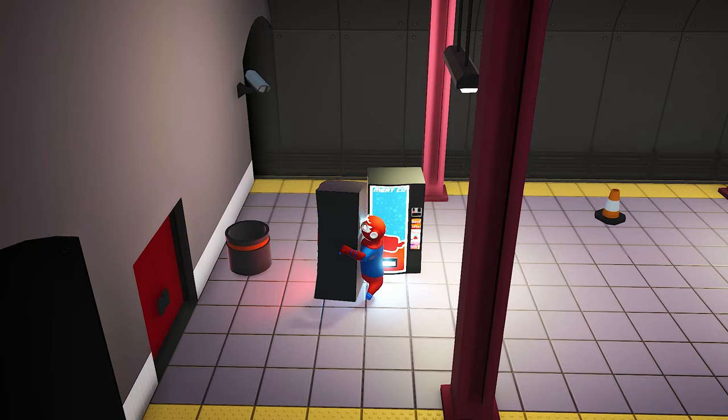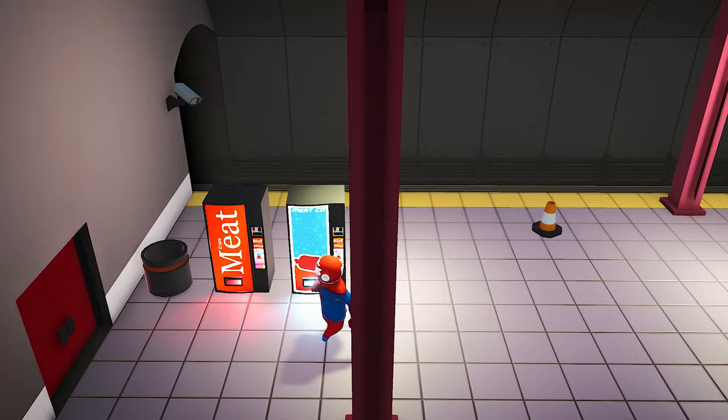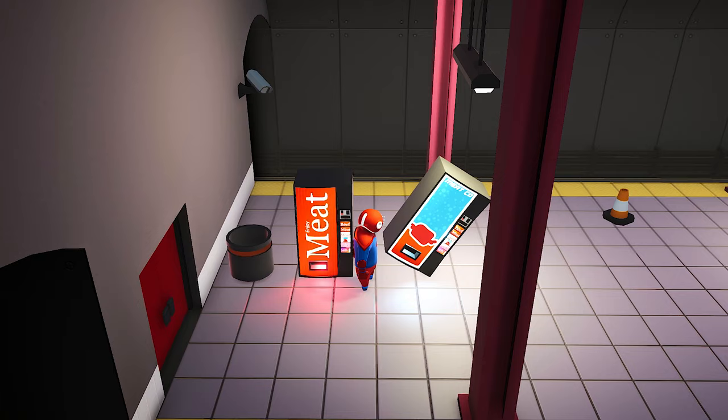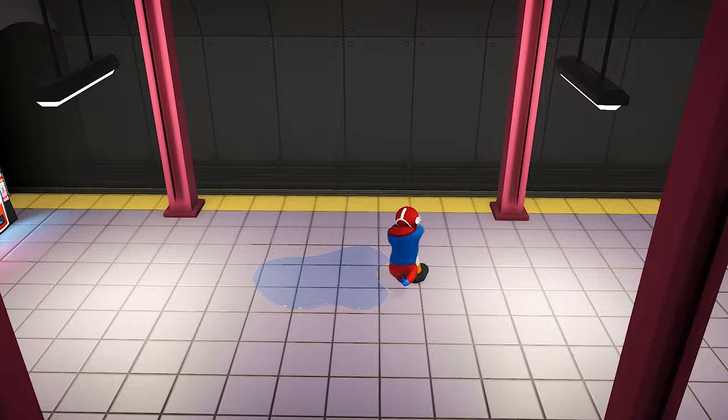In Subway there isn't a whole lot to see but two vending machines. Previously in the video I talked about the Enjoy Beef signs that you can find in several places like Billboard and Roof. On that sign there is a person drinking a can, so I think Enjoy Beef or Enjoy Meat is a reference to Coca-Cola, and the one on the right might be a reference to Pepsi. Also, sometimes when you spawn in there will be a slippery puddle on the floor.